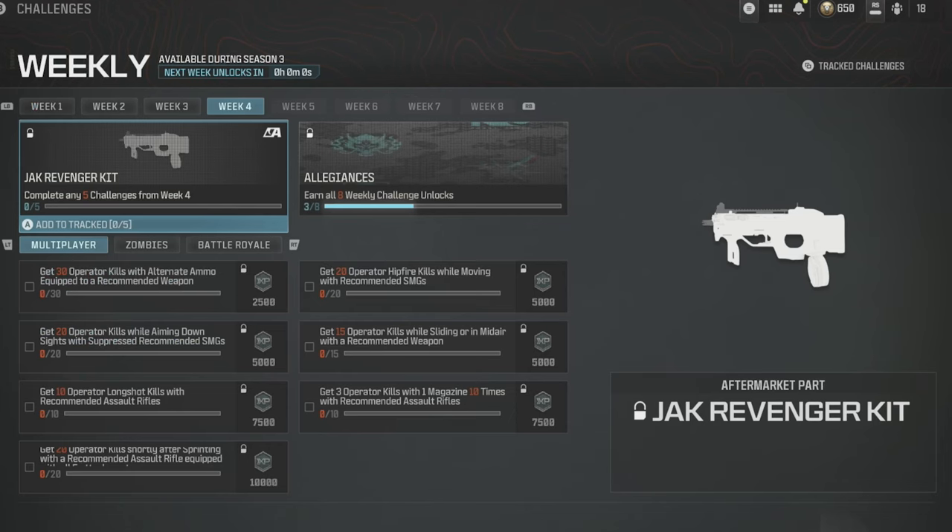Grandpa Newbie reporting for duty with some great news: Season 3 Week 4 challenges have dropped, and the reward is going to be the Jack Revenger kit. It's an aftermarket part that makes the deadly BP-50 assault rifle even deadlier.